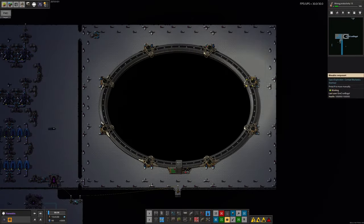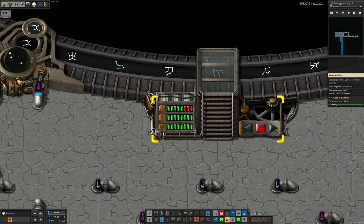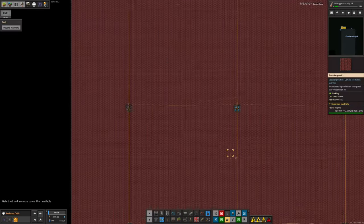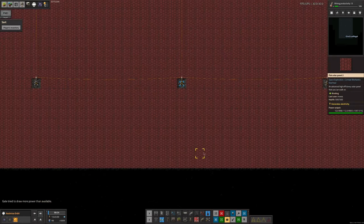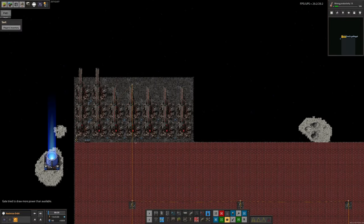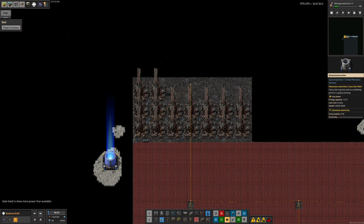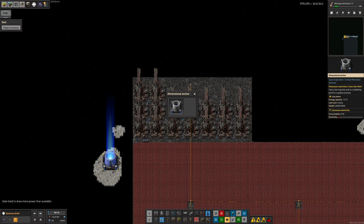Everything is green except we need another three anchors. The requirement for these anchors is difficult because of the absolutely phenomenal amount of solar or power production required to keep them running. I worked out that putting out all the solar to power eight of these dimensional anchors was going to require twice as much scaffolding as absolutely everything else in our entire factory combined - which is a crazy amount. They take 60 gigawatts each, which is huge.